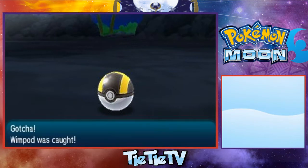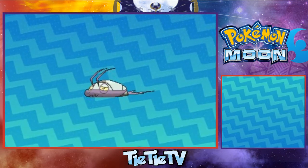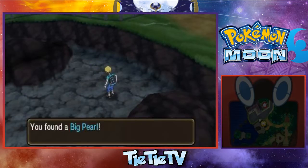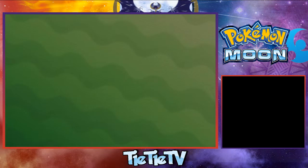Perfect — so we caught ourselves a Wimpod. He also leaves behind a big pearl, so you can kind of farm these guys for money if you're short on cash.